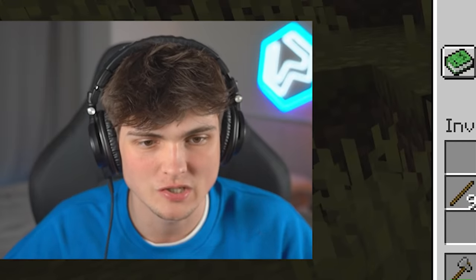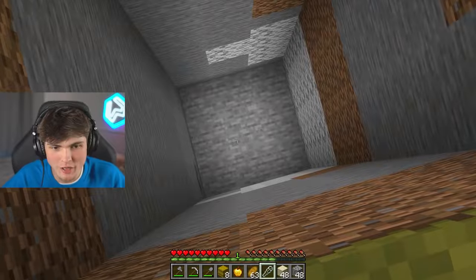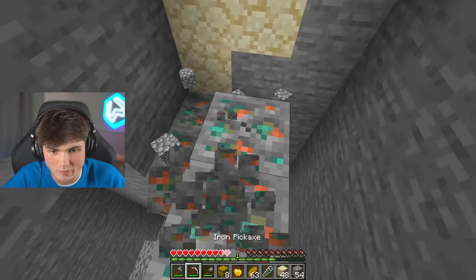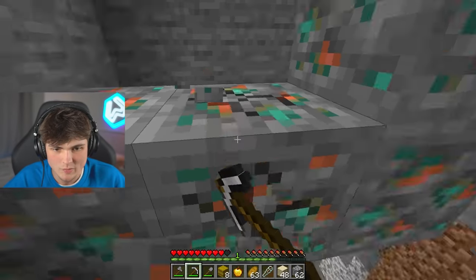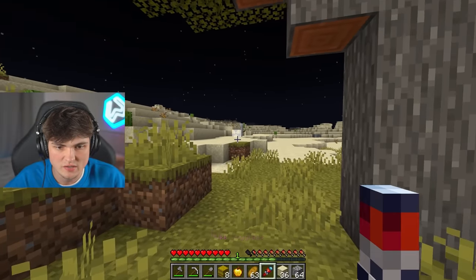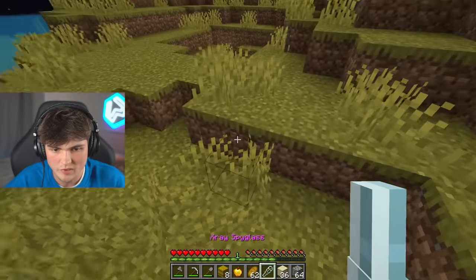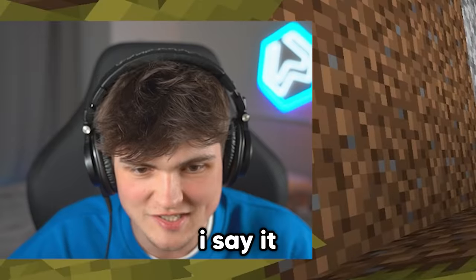That looks ridiculous. And boom, look at that - it breaks so many blocks and it leaves everything I might need, including this copper, which we do need actually. So let's take that, because this will give us enough copper to make all of the spyglasses we could possibly want. There's actually a skeleton over there, so let's just remove our obstacles whilst we can.